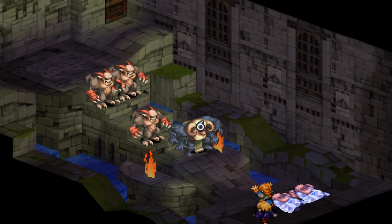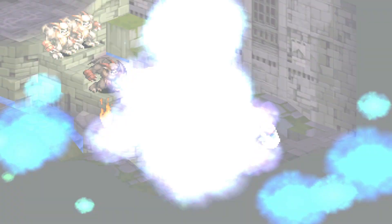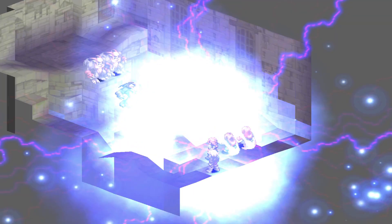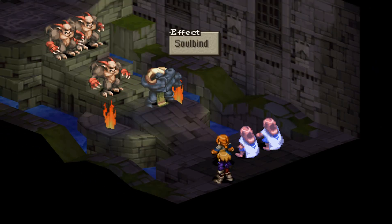The Archaeademon allies will use Gigaflare and Unholy Darkness, which can do a lot of damage. When low on HP they will use Karma, which deals damage based on their missing HP, so just try to ignore them or completely KO them if you want.